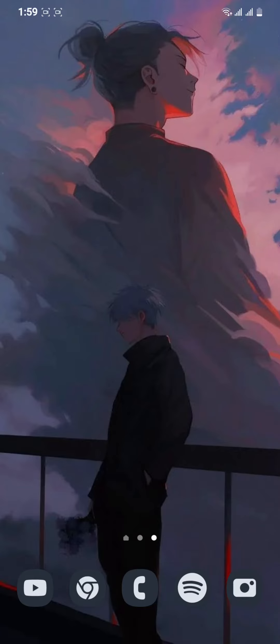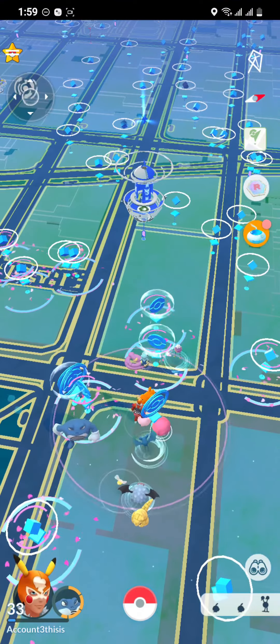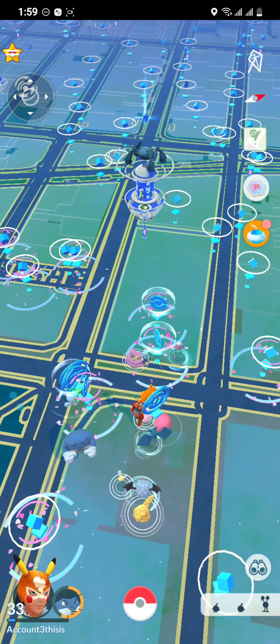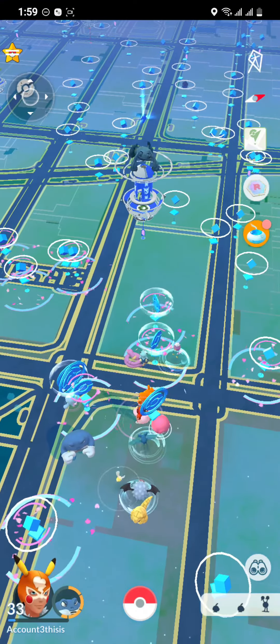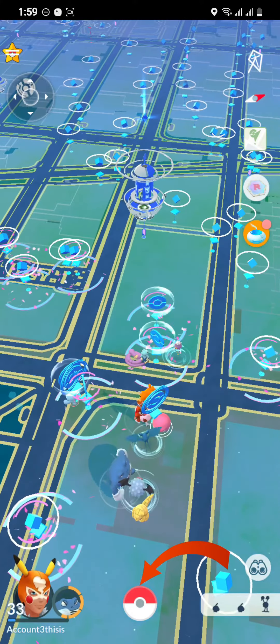First, just open your phone and then open your Pokémon GO from wherever it is located. As you open your game, you are on the home screen. Just stay at the home screen and look at the middle bottom for the Poké Ball, and as you see it, just click on that icon.